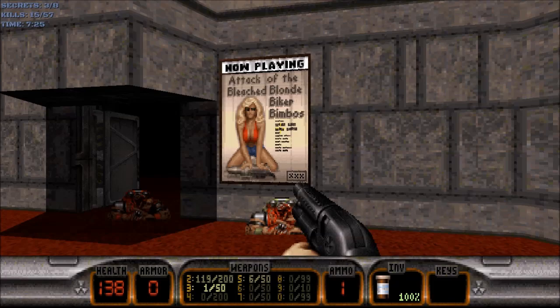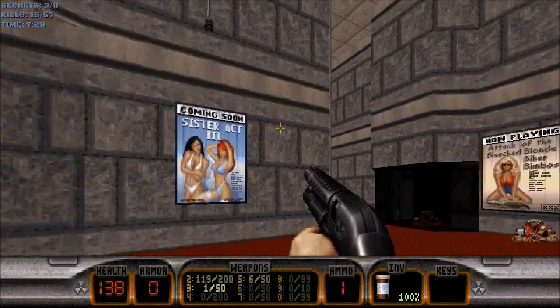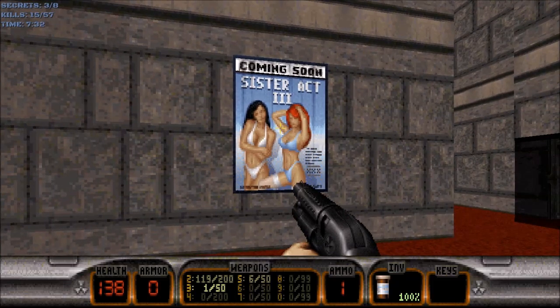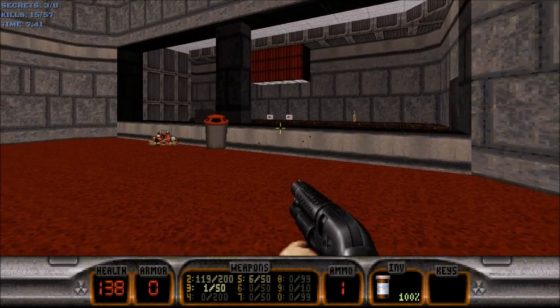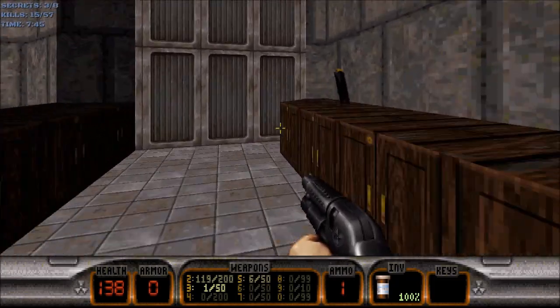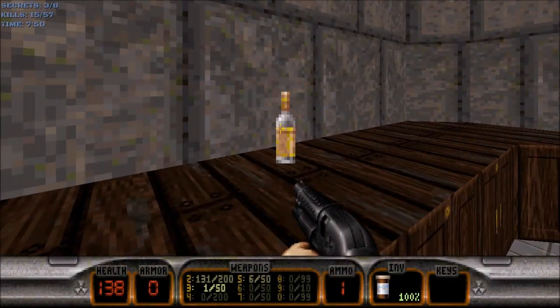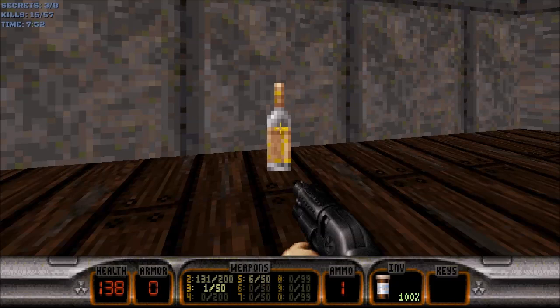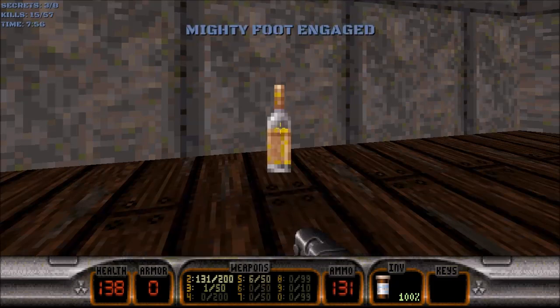Now playing: Attack of the Bleached Blonde Biker Bimbos, Triple X. But coming soon: Sister Act 3, Triple X. That's a movie I'd like to go see personally. Over the snack stand, let's go get some snacks, which includes some pistol ammo, some small medkits, and some booze. But in this game you can't drink booze, unfortunately. So we'll just blow it up. That's right, kids — don't drink booze.